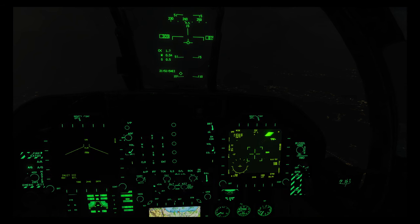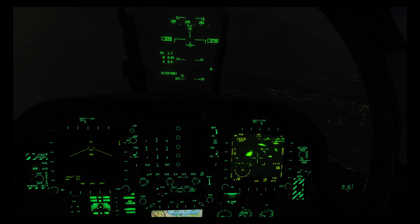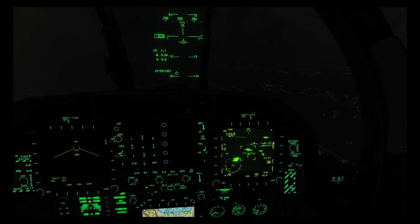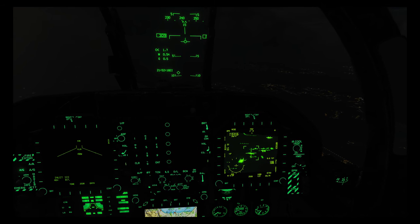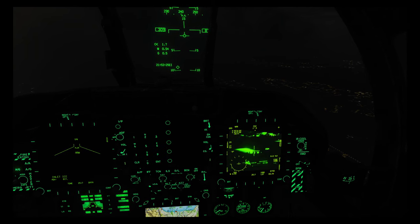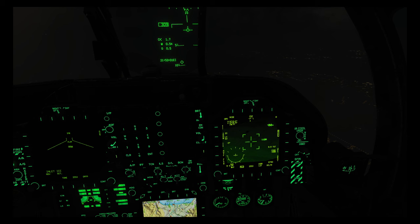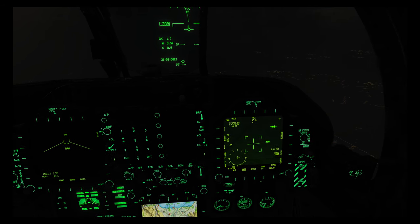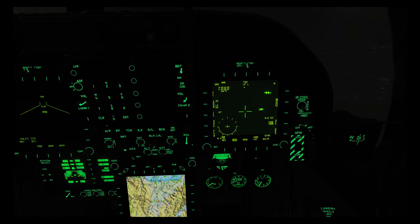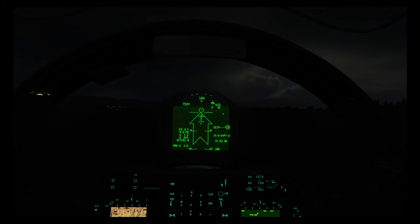I'm not going to bother with the Viper, as it's utterly atrocious at night. But the Hornet redeems itself a little here — it's still terrible, but comparatively less terrible than in the day. Despite its low zoom, targets do stand out reasonably well, and whilst you might need to adjust the contrast to get the best picture, it's less critical and more linear than in the A-10 or the Viper. You're still not realistically going to be able to spot those defences. But the Harrier has another trick up its sleeve.